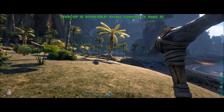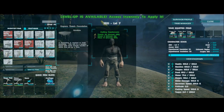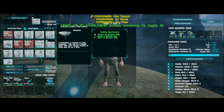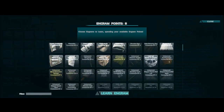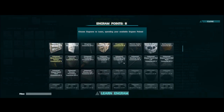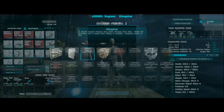We got another level, so we'll go into the engrams and get four foundations. We'll add some more weight. We only have eight points. I don't know what we should start with — I guess we'll go with the slingshot so we'll have that done and out of the way.